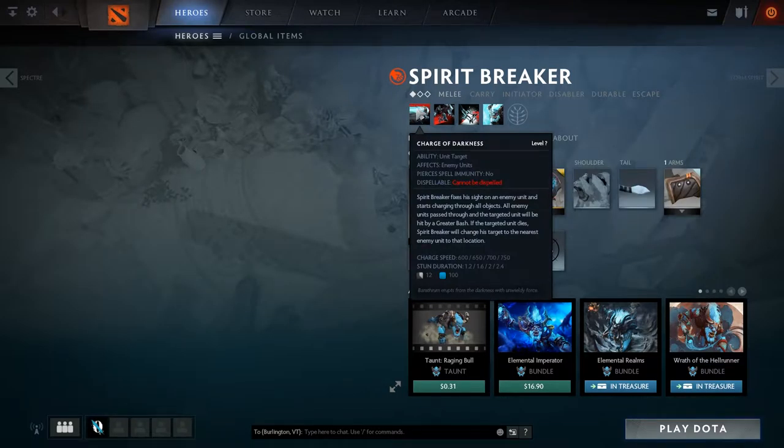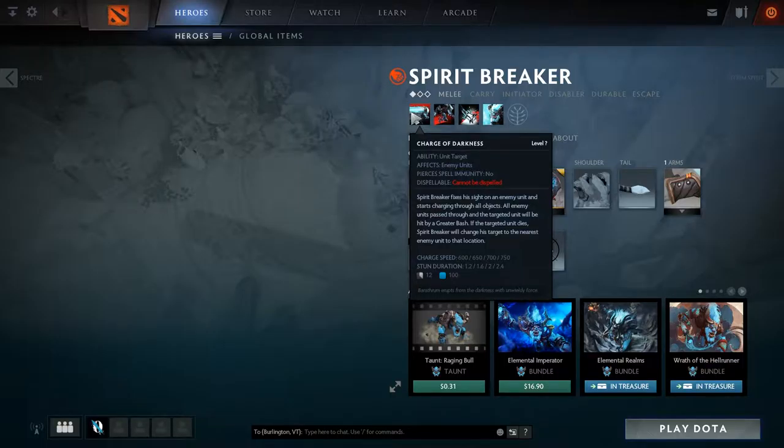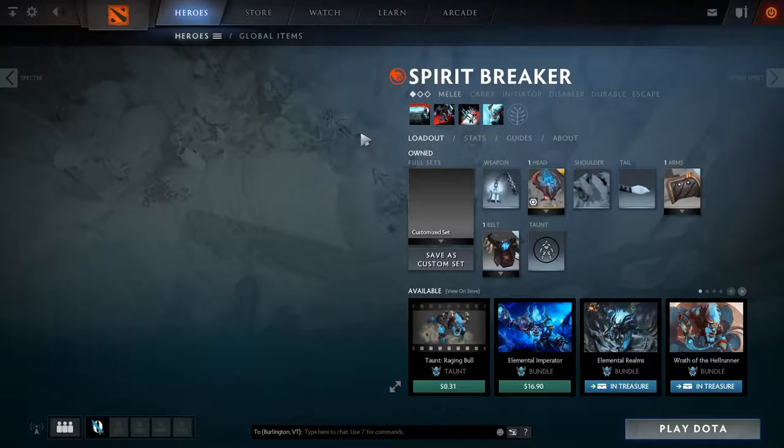Charge of Darkness can be blocked by certain items. Linken's Sphere will pop on the initial charge, but if someone uses it and then you charge again after it comes off cooldown, you'll still get hit. BKB blocks it as well — it does not pierce spell immunity, so you cannot charge anyone who has BKB active. If you charge someone who goes invisible, you'll see a silhouetted outline of them so your team knows where the invisible guy is, but the second you hit them without dust or a sentry, you lose sight altogether.